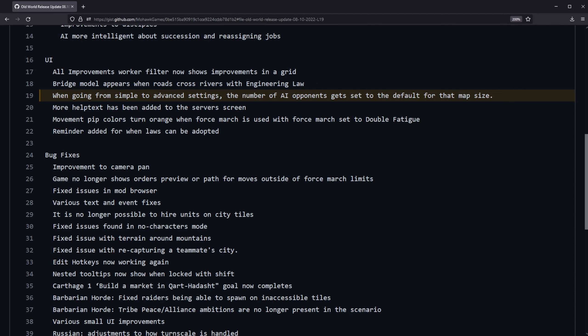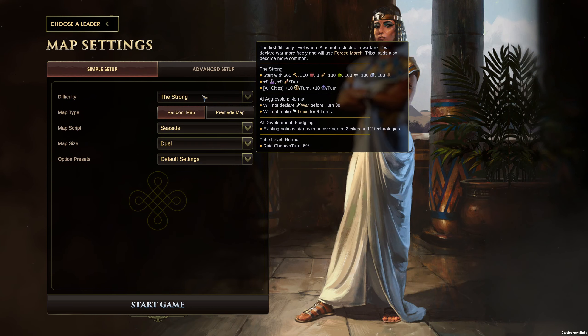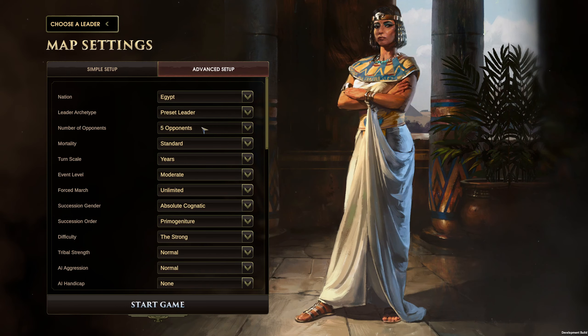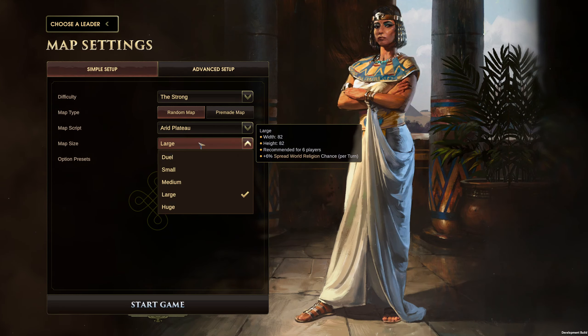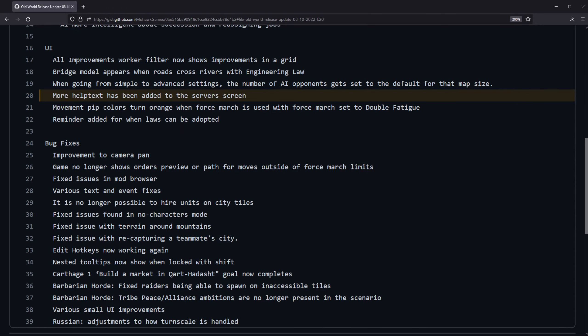Going from simple to advanced settings, the number of AI opponents gets set to the default for that map size. When you're setting up the game, there's the simple setup where you select difficulty, map script, and map size, then there's the advanced setup. Now when you toggle back over, the number of opponents goes to whatever you've set for the map size — so if you go back to small and toggle over, it's now down to three opponents. More help text has also been added to the server screen.